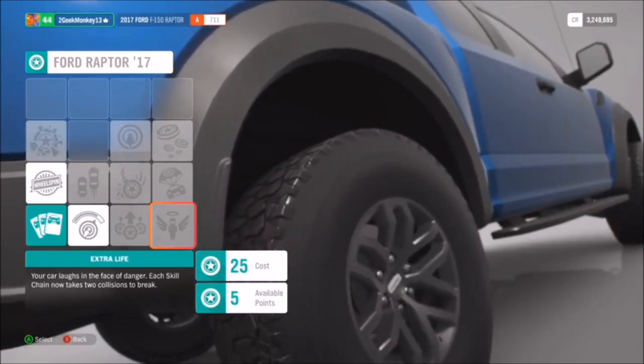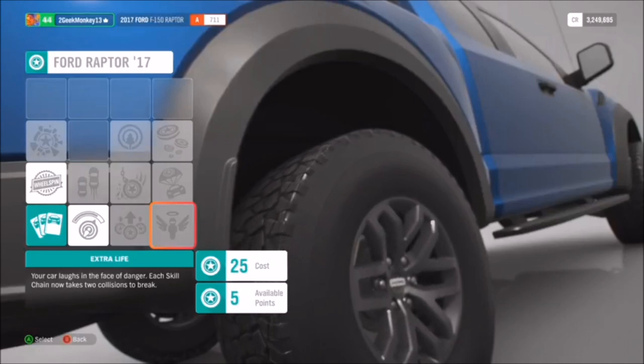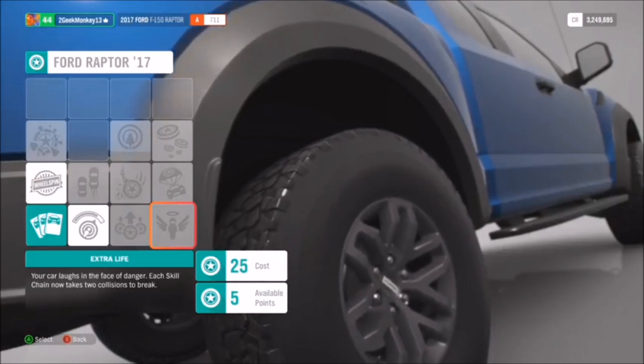So if you want to get those drift zones, especially difficult ones like doing them perfectly for those drift spaces — unlock that perk and if you've got the mastery it's going to help you out massively. How do you go about earning the skill points? You earn them by banking skills in the world.